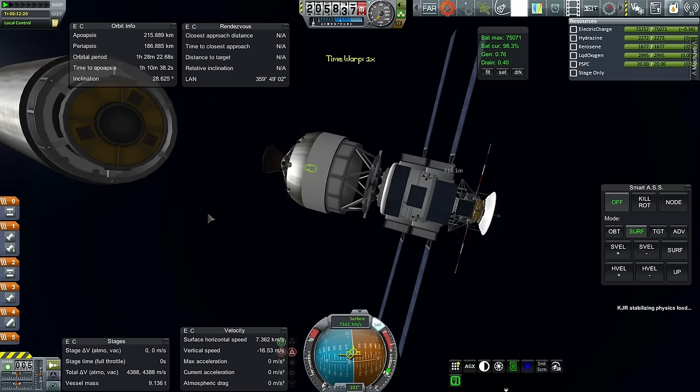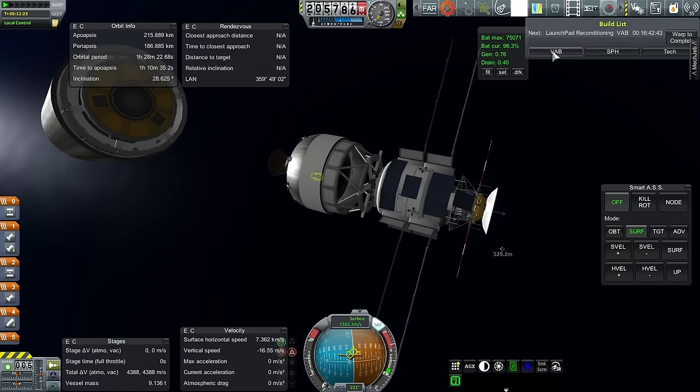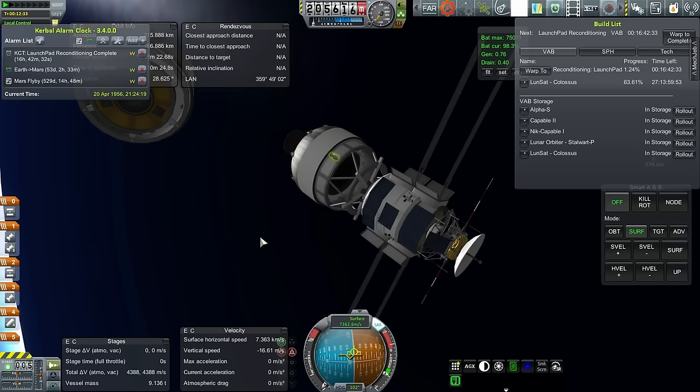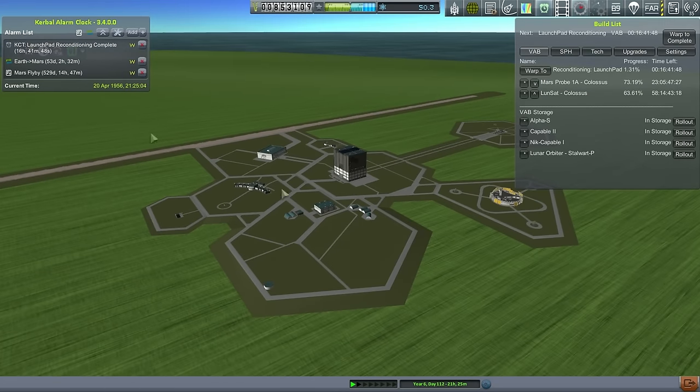We've got enough delta-V so we'll just go for it. Let's time warp till one day before the scheduled transfer time — we'll have another Colossus finished by then. I should edit that one just in case. I'll head back to the VAB: I've edited Mars Probe and called it Mars Probe 1A for alternate. We'll move that up ahead of the other lunsat on the list. I think we're all set.